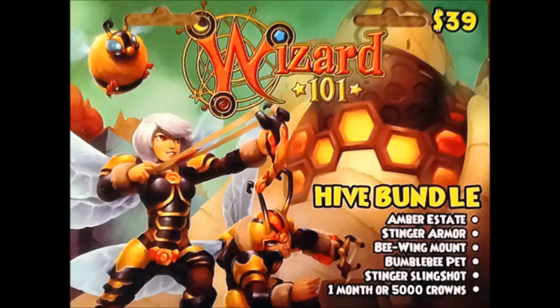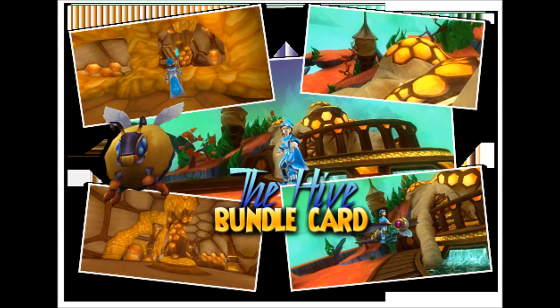It also comes with armor, as you can see on the game card, and in just a little bit you will see pictures of what the house looks like and what the dragonfly looks like, courtesy of Frostcaller. It also comes with a bumblebee pet — you can see the bumblebee pet on the picture.